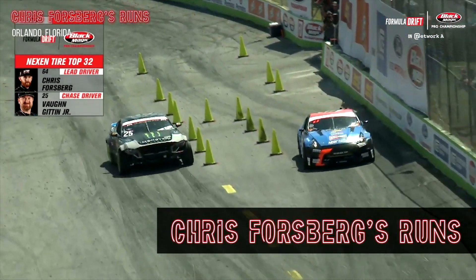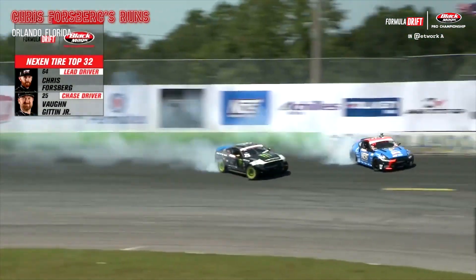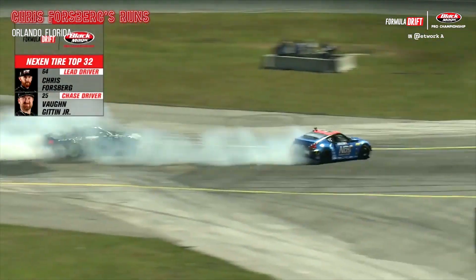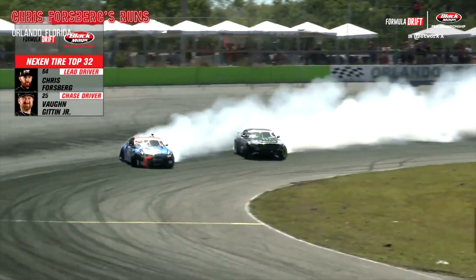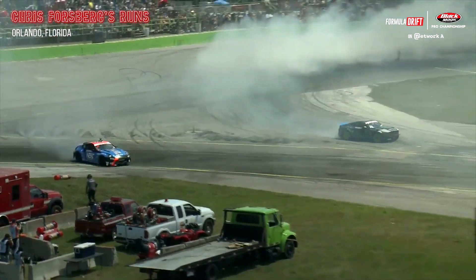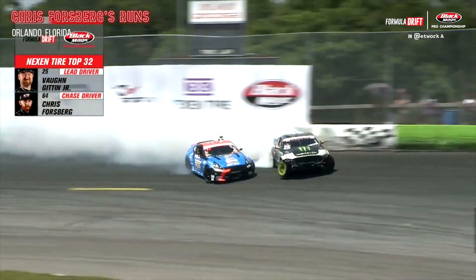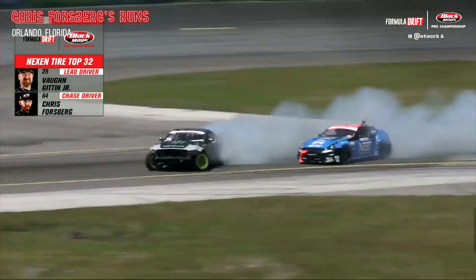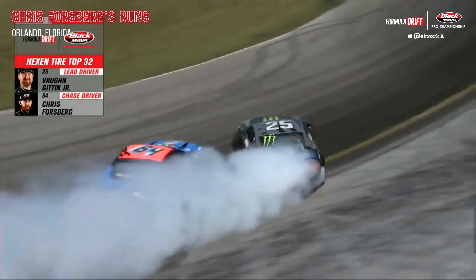RTR, here we go — four championships between these two guys, who's going to come out on top? We've got a clean start. Chris Forsberg initiates into the bank. Von Gittin Junior dropping down a little bit there as Forsberg brings it down into that first front clip. Forsberg is about the second hash mark now, getting out to that second outer zone. Von initiates three-wheel motion in effect, Forsberg massaging his vehicle to get to the door of Von Gittin Junior. Looks like Forsberg a little correction there in the chase position. Von gets all the way out to that second outer zone, Forsberg right there in tow.